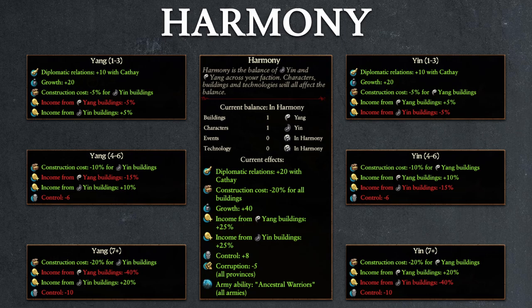If you go beyond 6 points in either net yin or net yang value, you will receive the biggest incentive to self-correct: a 20% discount to construction costs and a 20% income boost to buildings of the opposite type, a whopping 40% reduction in the income of buildings of the overflowing type, on top of a 10-point penalty to control for all settlements. Looking at all the numbers, there is no doubt that the optimum play at all times is to maintain harmony, as the bonuses are just superior in every way with zero trade-offs.